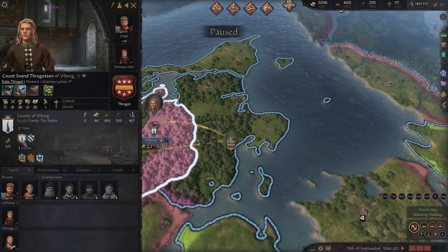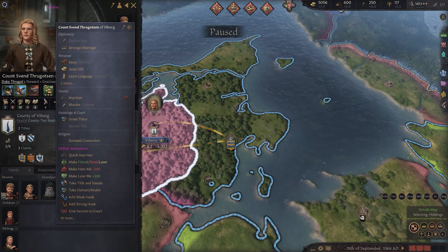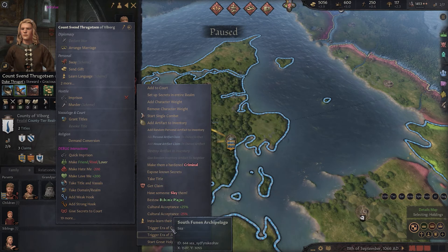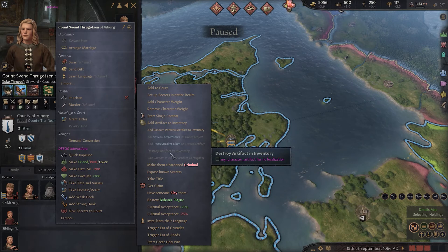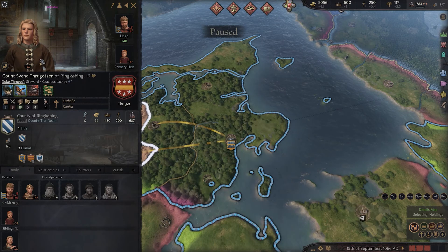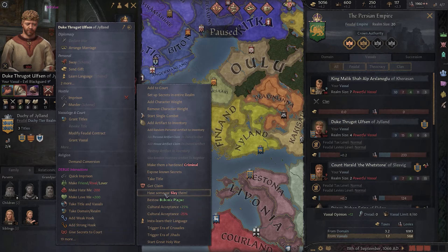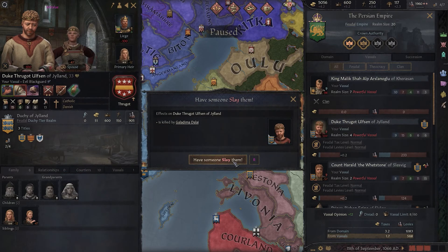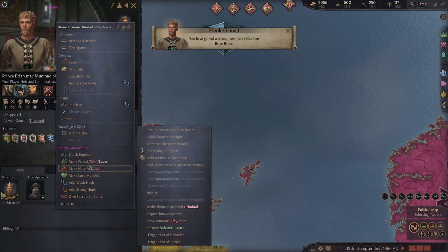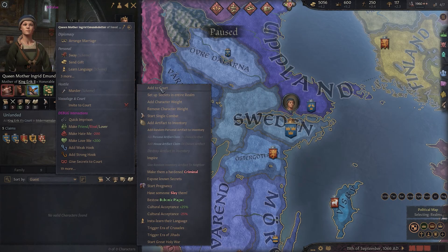The debug menu also offers a simple way to do things with the interactions panel, which you can access by right clicking on any character in game. One issue you'll come across when giving yourself a title is your newly acquired vassals will dislike you — with the interactions panel you can easily take your vassals' titles. The 'take title and vassals' option will take each of their titles one at a time, though you cannot select which title to take. Other options include having a random AI eliminate an enemy, getting a weak or strong hook on somebody, or making another character a friend, rival or lover.